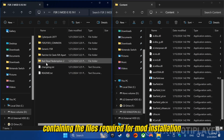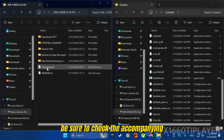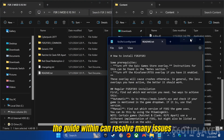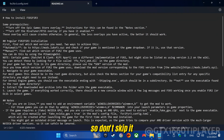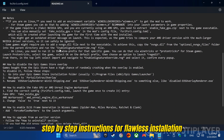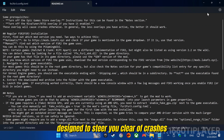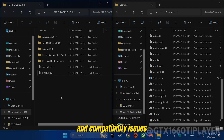Here are the essential folders containing the files required for mod installation. Be sure to check the accompanying text file for clarification on any queries. The guide within can resolve many issues, so don't skip it. Within it, discover comprehensive step-by-step instructions for flawless installation, eliminating errors. Benefit from specific tips designed to steer you clear of crashes and compatibility issues.